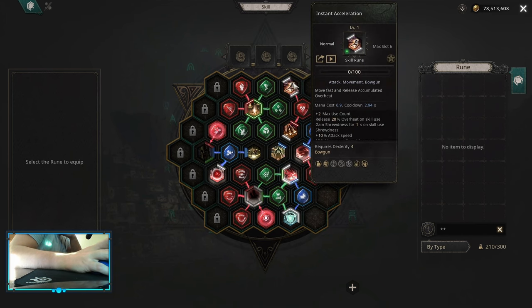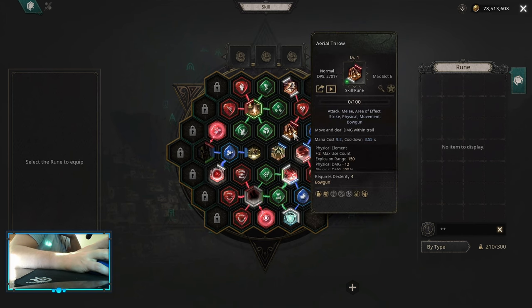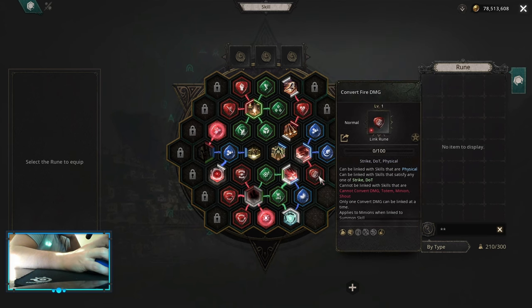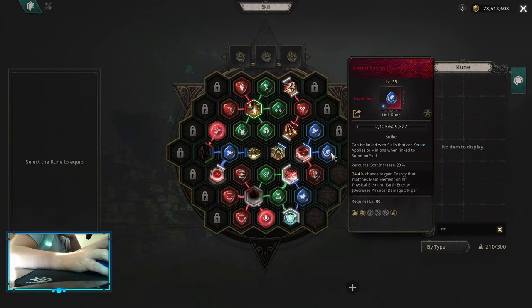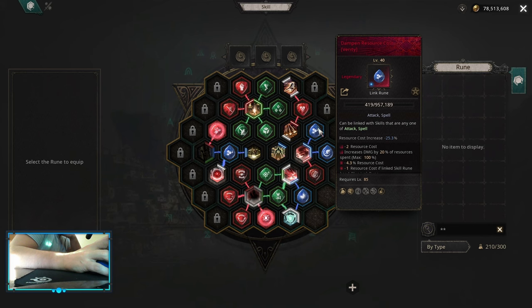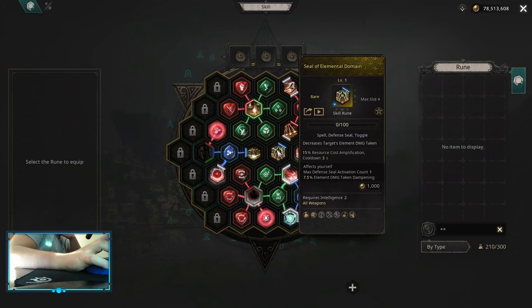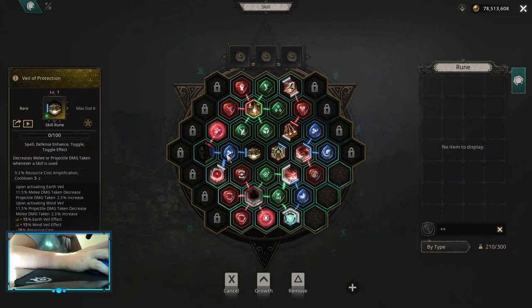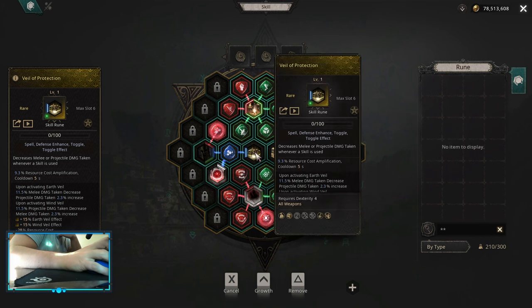For movement abilities it's instant acceleration and aerial throw together with his arm. Illusion axis for fire energy: convert to fire, extract energy, and dampen resource cost. For defensive seal I picked up elemental domain, but you can use scarce resist, elemental resist, or physical domain, whatever you need most. Also, Whale of Protection, because this is the only source of projectile damage shaking decrees in the game, so I highly suggest picking that up. Just remember to use wind whale.